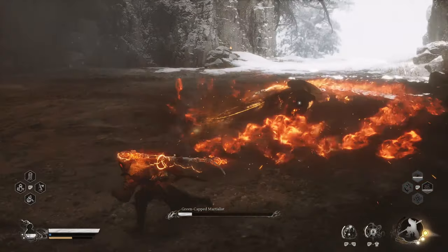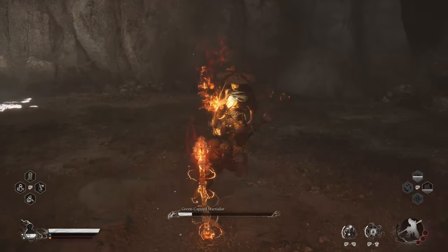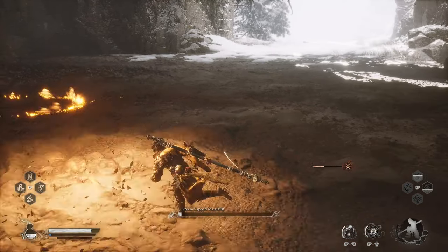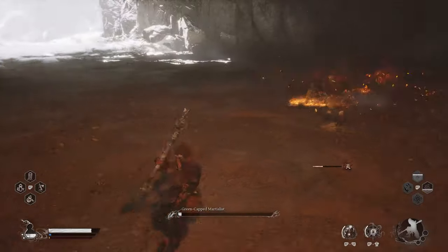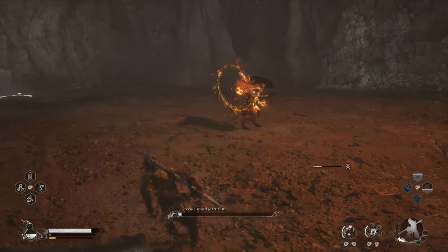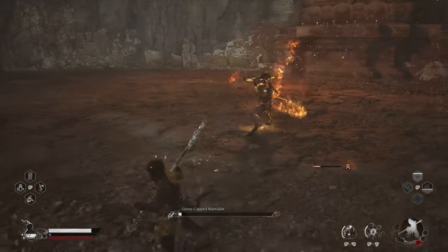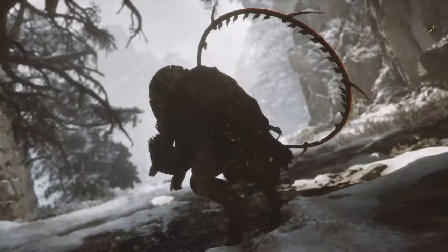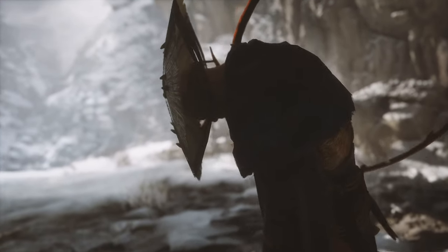Running around him and charging up that charge attack is the best strategy I found. As you can see, you're able to dodge multiple attacks while charging, and the damage is worthwhile. Charging up those charge attacks by running around him in a circle will block you from getting hit. And that's how you beat the green capped martialist in Black Myth Wukong. Hit that subscribe button below if this helped — thank you so much for watching.